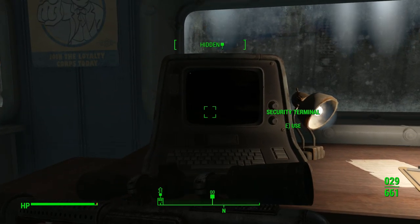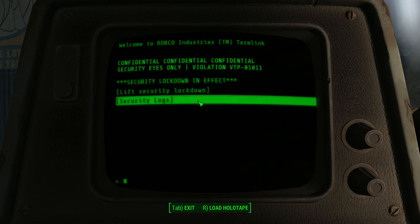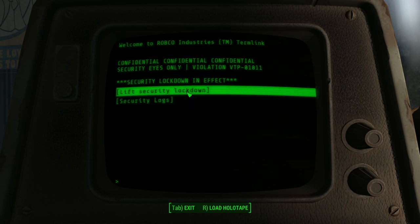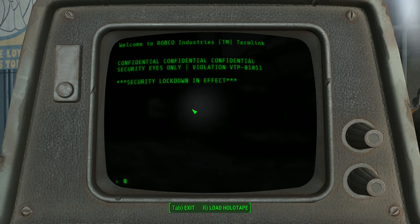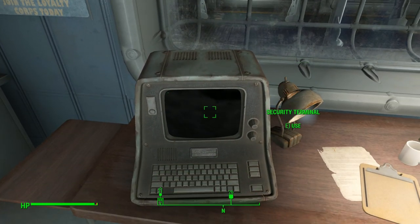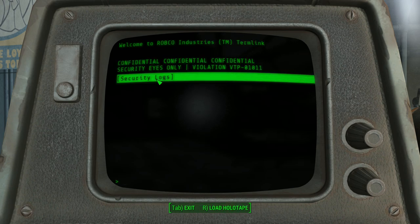So we've got this security terminal. Let's lift the security lockdown. Yay. Find the control board. Good, very good. Hang on a second lady, I forgot to read the security logs.